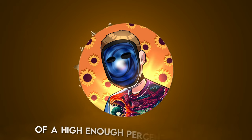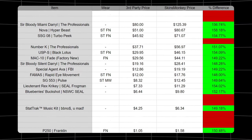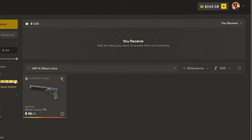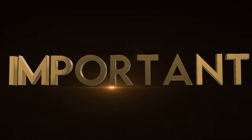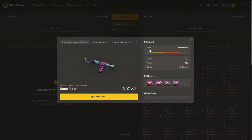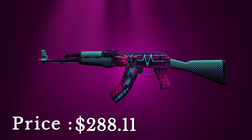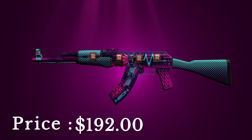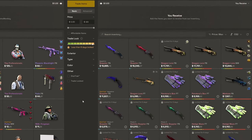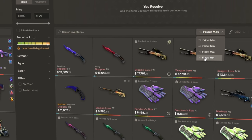Once you've successfully deposited skins of a high enough percent difference and have a balance on Skinsmonkey, the next step is finding skins to purchase to make a profit on. Let's assume we deposited those 14 skins, giving us a Skinsmonkey balance of $531.18 to work with. Unlike every other marketplace, Skinsmonkey doesn't charge extra for special features of an item — things like really low float skins or skins with expensive stickers usually fetch overpay elsewhere, but on Skinsmonkey you can find these special items for the exact same price as every other version of the same skin. That's why when looking for the best skins to purchase, it's very important to search by lowest float.